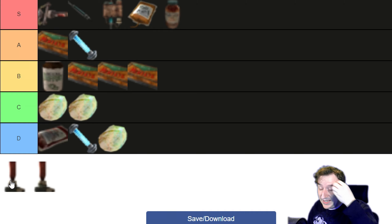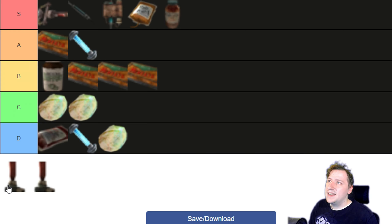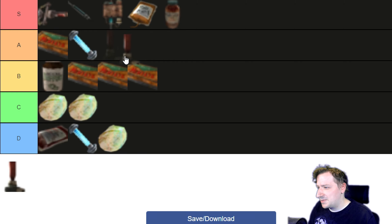Then we've got Jet and Ultra Jet — I'm pretty sure Jet is supposed to be meth. Jet gives you 30 more Action Points for the next minute or so, and Ultra Jet gives you 40 more Action Points. Action Points are a big deal in Fallout 3 because you can abuse the VAT system pretty easily, and even with just 30 extra AP some weapons can get one or two more attacks in. Ultra Jet is a little harder to get — you have to find a guy and give him Sugar Bombs and possibly Jet, and he'll make them for you. I'd put both Jets into A tier.